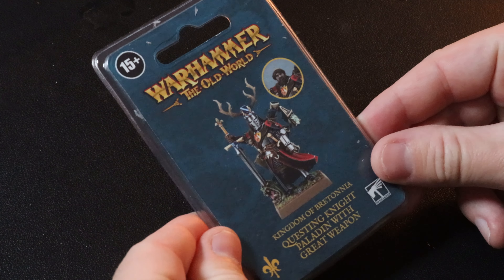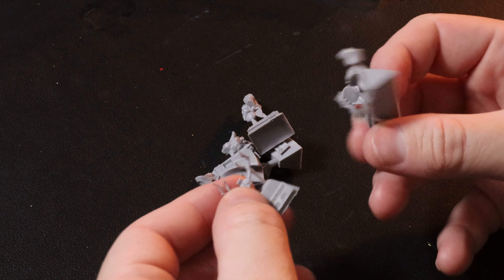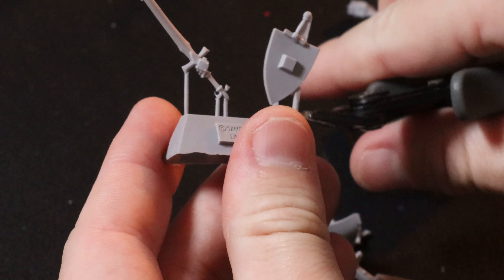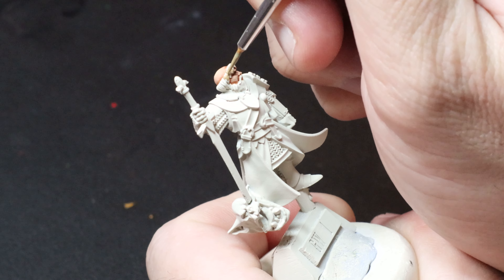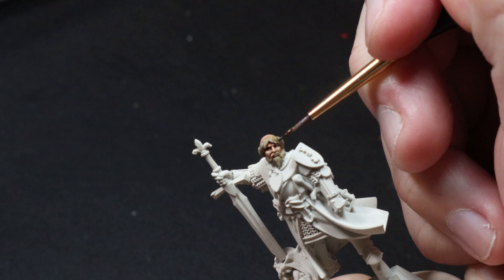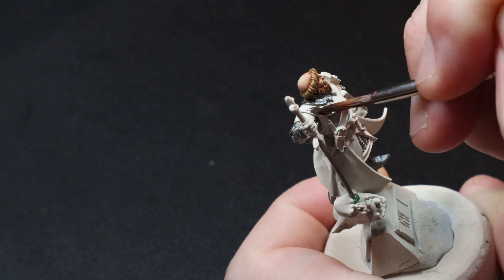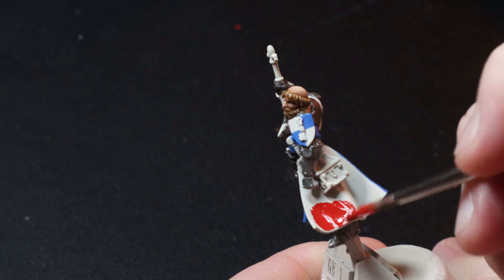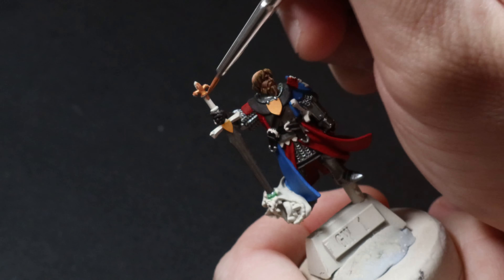The second miniature I got from the Bretonnians was this Questing Knight Paladin with great weapon, and I'm actually going to paint this guy for you now. Just like the Tomb King he came in resin, but I was really surprised opening it up because the sculpt is near perfect — hardly any mold lines. All I had to do was trim away a few little bits and give it a scrape here and there, but it's actually pretty good for resin. I keep hearing everyone screaming 'it's resin, don't buy it,' but GW's resin has gotten much better and I wouldn't be scared of buying these miniatures at all. This Paladin also came with two head options — one with the helmet and one with a bald head — and I opted to paint the bald head because I need some practice for Golden Demon anyway.